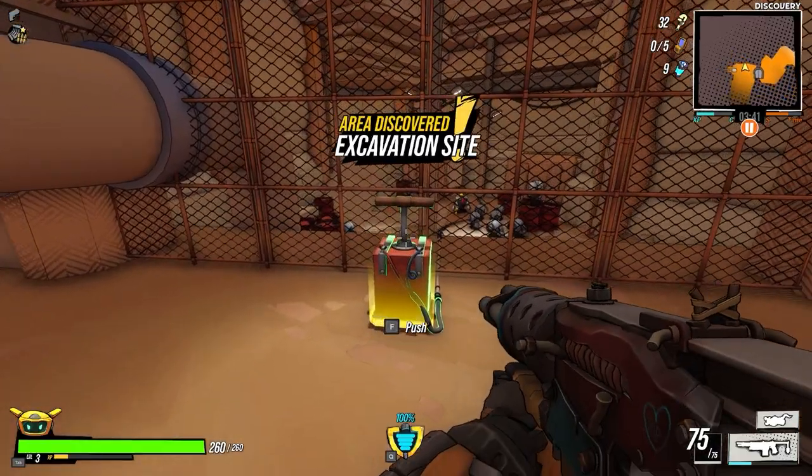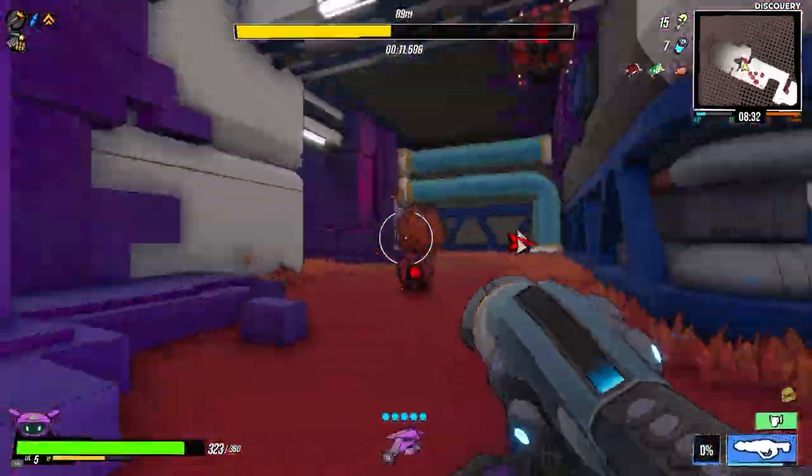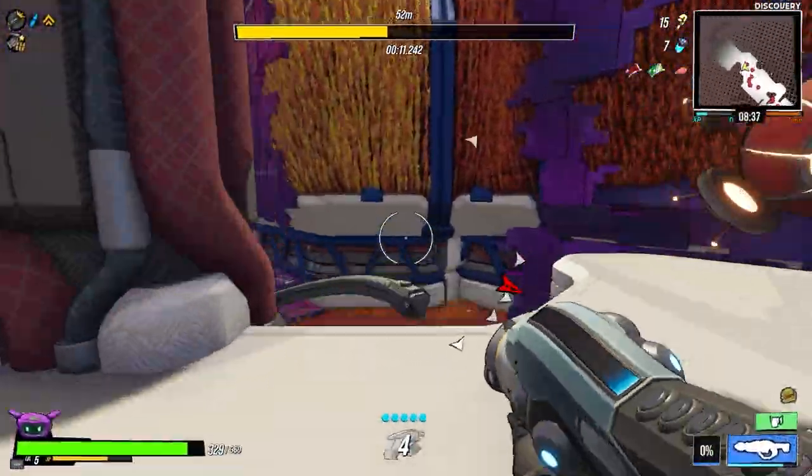Before leaving the yellow zone, don't forget to interact with the dynamite lever for free XP. You can interact with this lever every time you reach the quarry for a free level up.